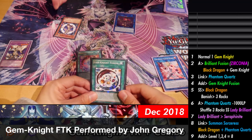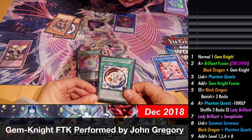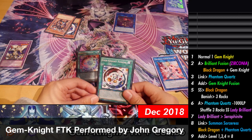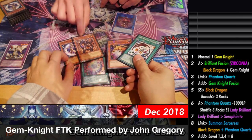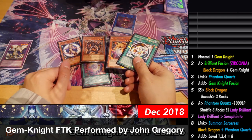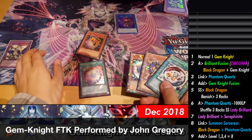Seraphonite is important because the next step is you're gonna link these off. Then you're gonna summon Summon Sorc — which will go in this other zone over here — and search for rock monsters equaling eight. You search out a one, a three, a one and three — the level of the rocks matters. We have an additional summon now from Seraphonite, so you summon that in this arrow. So you search out Lapis.